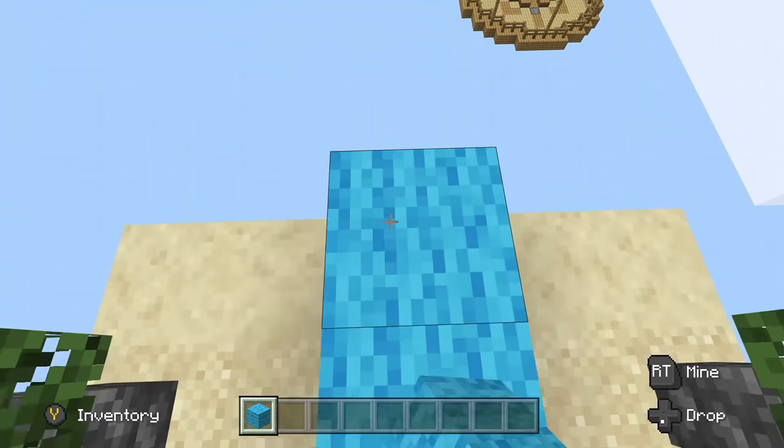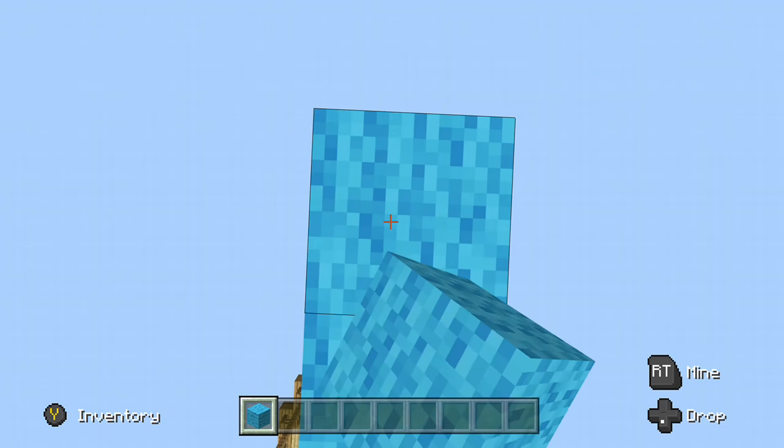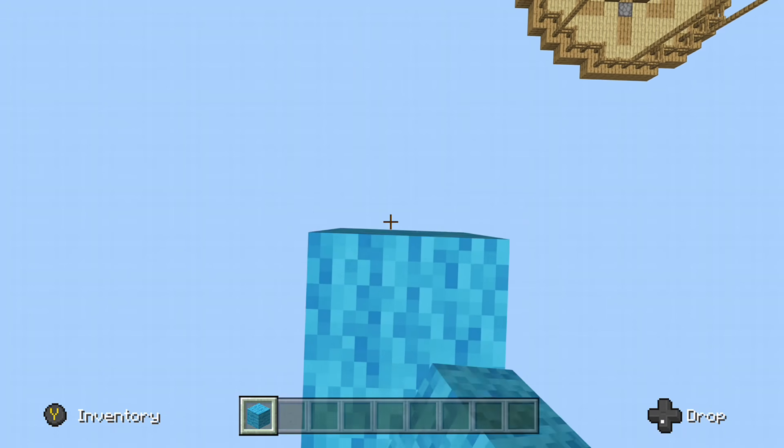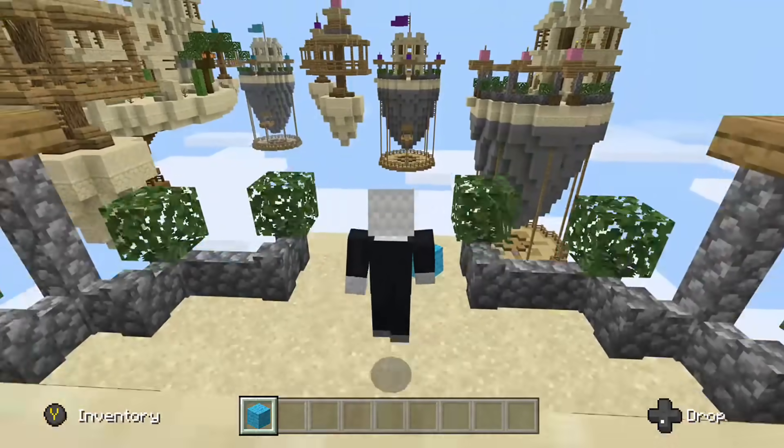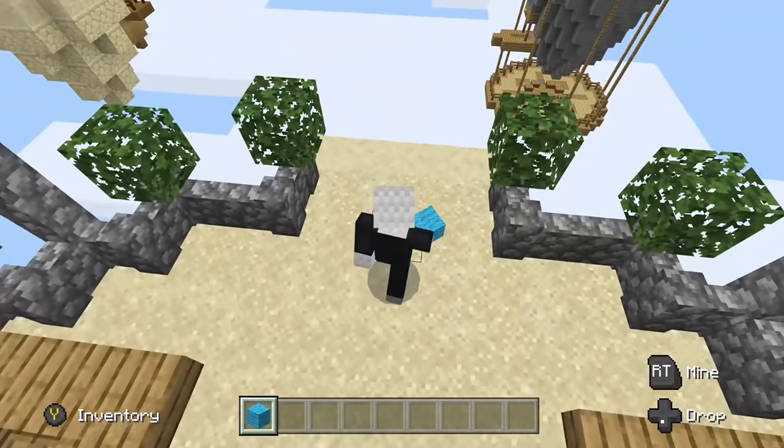As you're doing this, you need to pull your cursor all the way to your feet. Also make sure your cursor is still in front of the block — if you go off to the side, it's going to make you fall off.